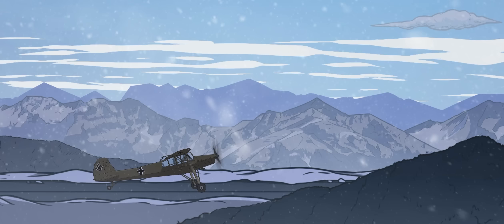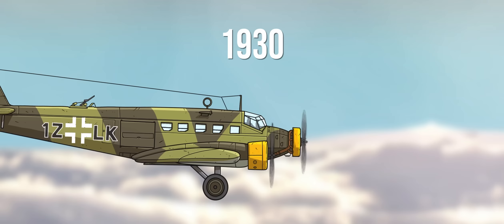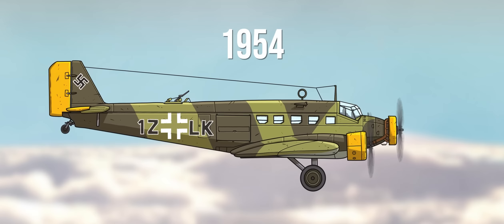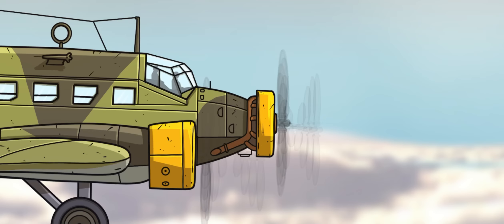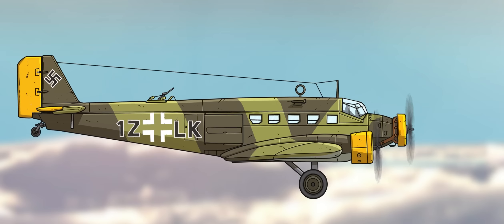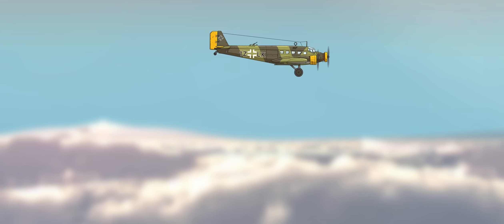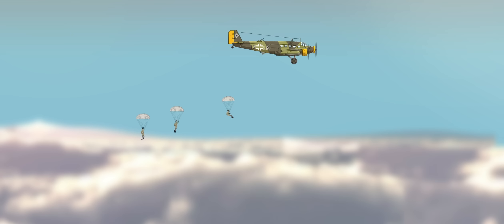The workhorse of the Luftwaffe was the simple JU-52, a versatile cargo plane that first took flight in 1930 and would go on to outlive the Nazi cause by more than 30 years. Though sometimes armed with a few light machine guns for emergencies, the JU-52 was more noteworthy for its unusual tri-motor engine configuration and innovative features such as an early autopilot system and rugged skin of corrugated Duralumin. Hitler's personal transport was a modified JU-52, and the sturdy airframe made it an ideal choice for paratrooper operations, able to hold up to 18 soldiers and their equipment.